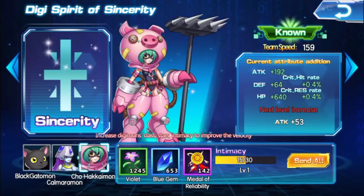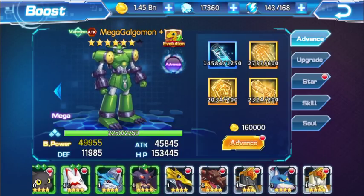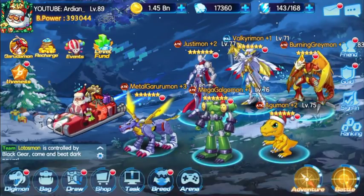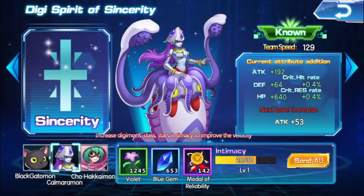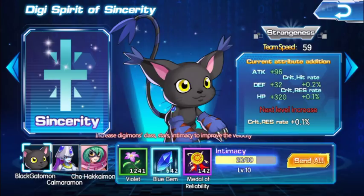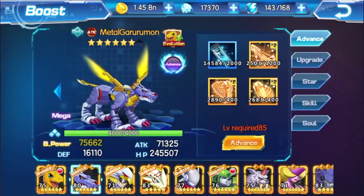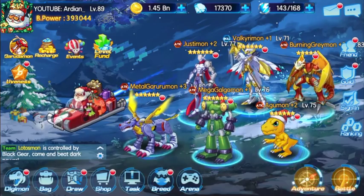Let me show you an example with Black Gatamon. If I go into battle power boost and scroll down to Black Gatamon — he's level 60 and his battle power is 13,263. Now I'm going to send some divine speed gifts to him. After boosting again and scrolling to the end, the battle power was 13,200 and now it's gone up by 200, so you can see that gifts do increase your battle power.